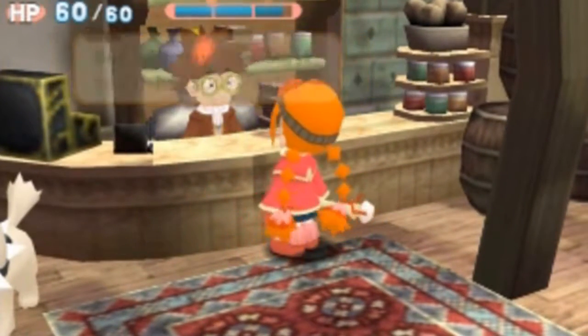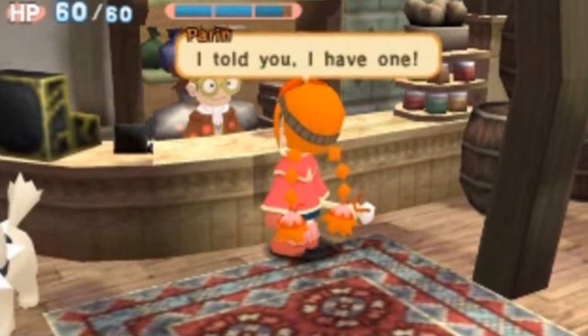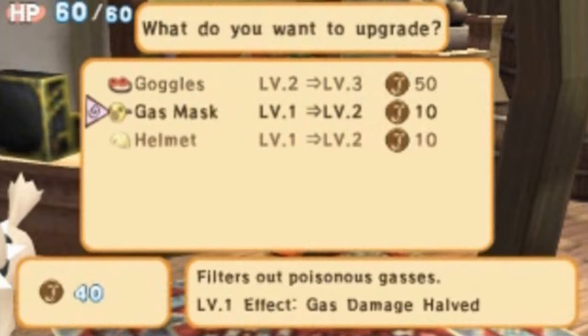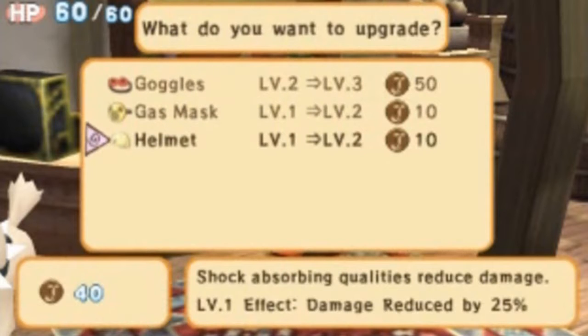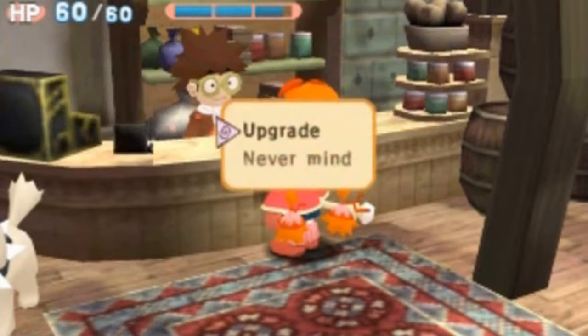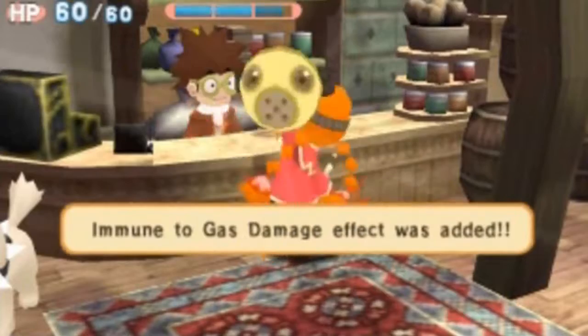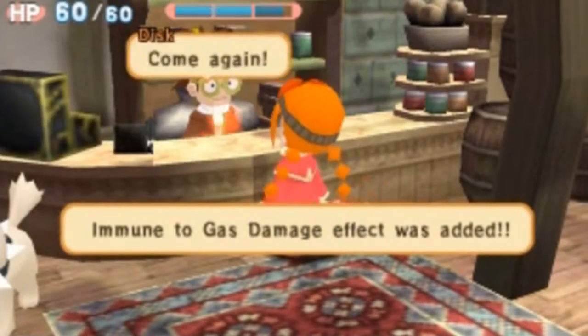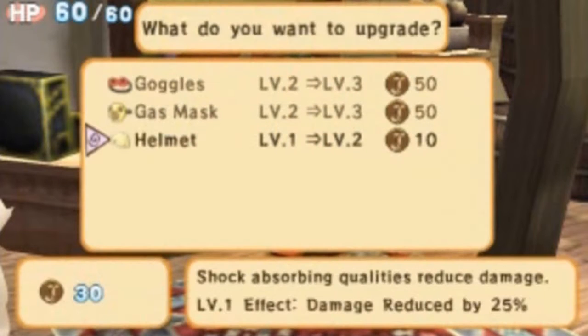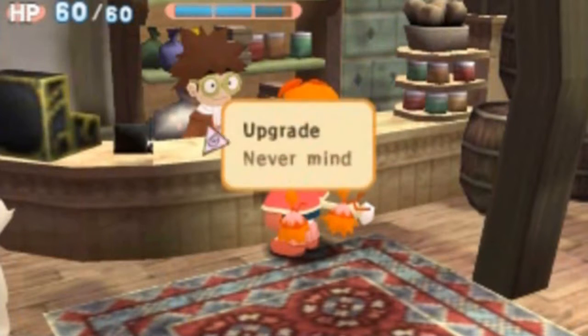He's telling us to buy a gas mask, but Perrin says she already has one, so she's not even interested. Right now I'm going to upgrade the new item that I got. I'm going to upgrade my gas mask while I have the opportunity to do so. I'm going to be upgrading as much stuff as I can for the moment.